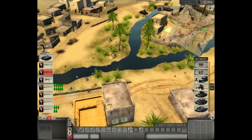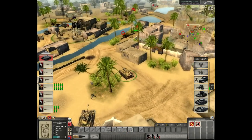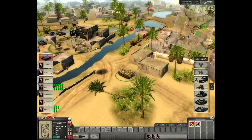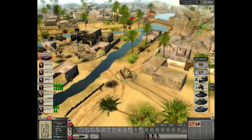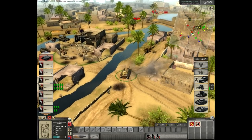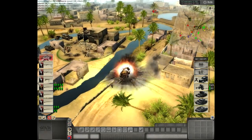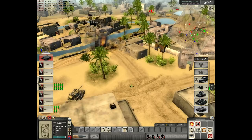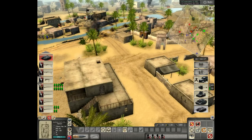My tank just blew up — the tank that died because it's incompetent, so I'll buy another Hitzer. No it's not spamming, it's clever micromanagement of the resource bar on the right, which is actually not funny.